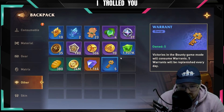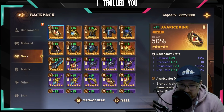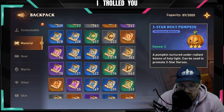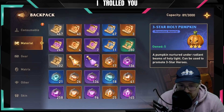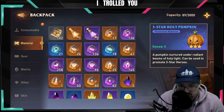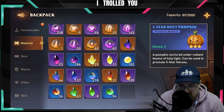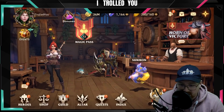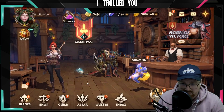Where is the gear XP? Can I sell those? Where is it in my backpack? Glyphs, potions, charms, skill-ups... where is it? How can I know how much I have?